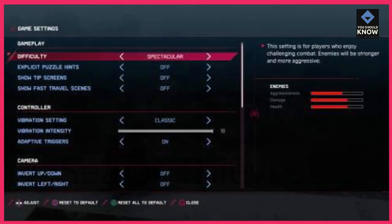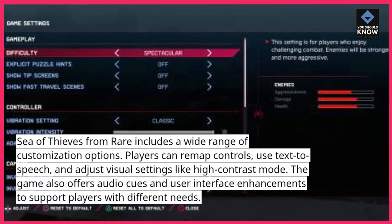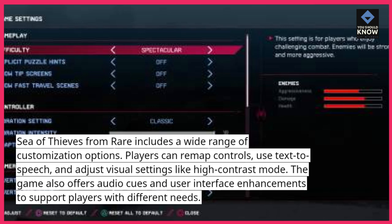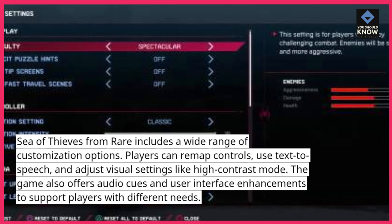Sea of Thieves: Sea of Thieves from Rare includes a wide range of customization options. Players can remap controls, use text-to-speech, and adjust visual settings like high contrast mode. The game also offers audio cues and user interface enhancements to support players with different needs.